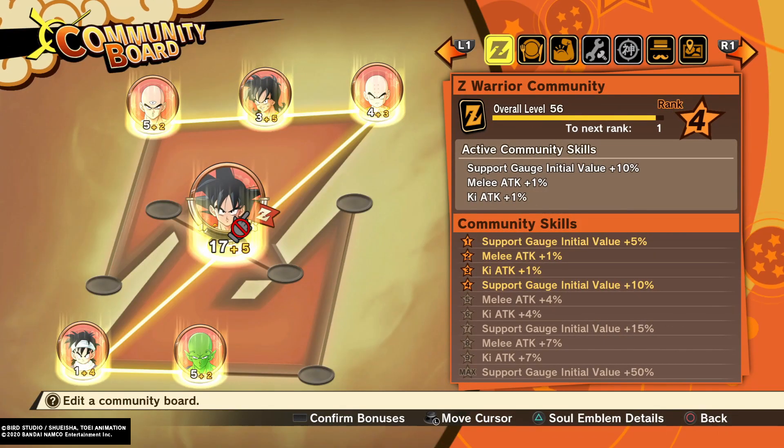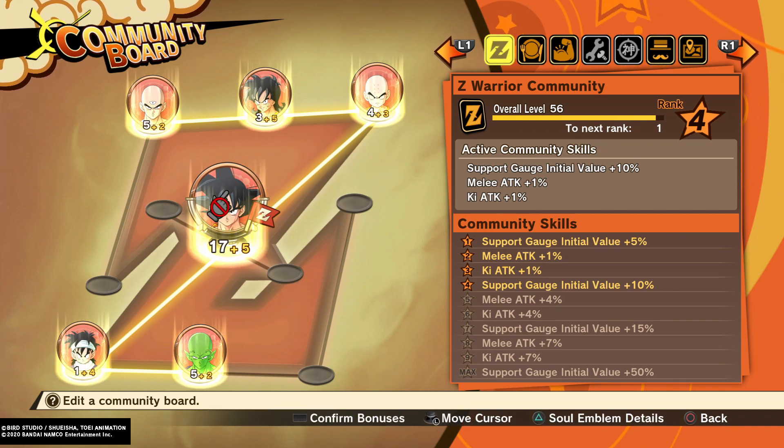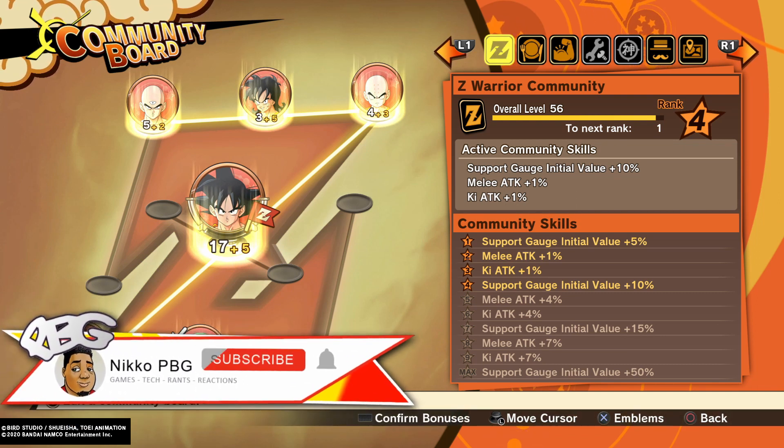Pay attention because as you level up their friendship you get one of three gifts for each level — like level 60, level 70, and then max friendship level. What you want to pay attention to is some people give better items than others. Piccolo, Tien, and Gohan give rainbow orbs.